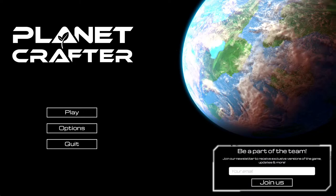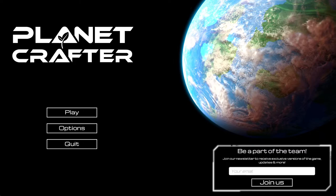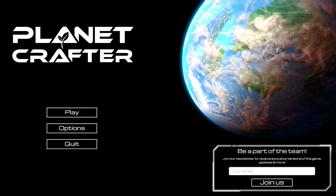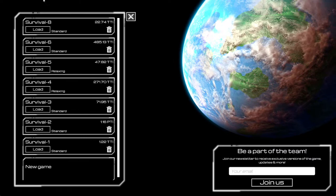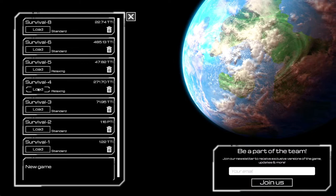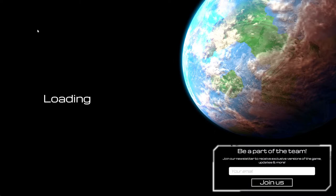We're live! Welcome back to another episode of Planet Crafter. Today we're going to be checking out a couple more bases — just two of them. We've got Vanilla Gorilla, who's not with us, but we're going to check out his base, as well as Mr. Chris Van Dyke. I think he left a couple of easter eggs for us, so that's going to be kind of cool. Let's jump into it.